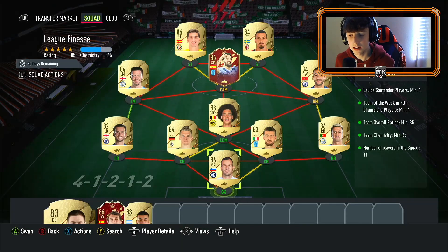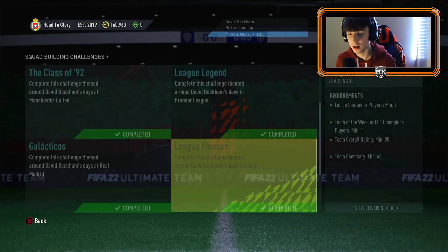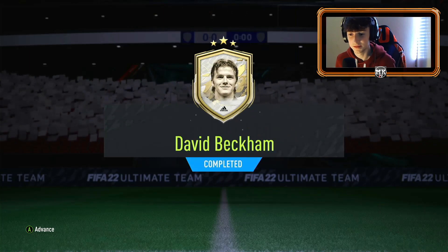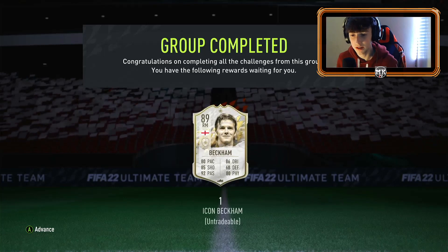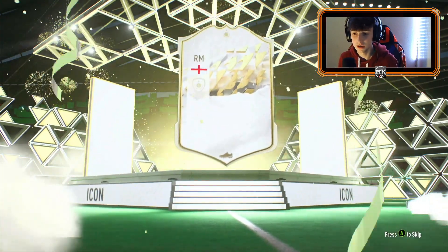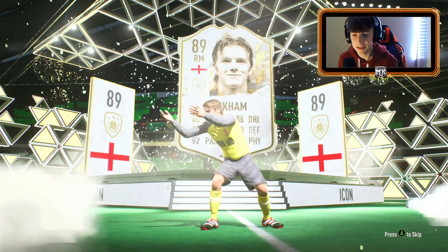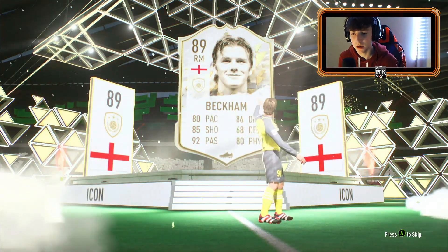Whatever we get out of this tradable pack as well will go towards that — it might be 10k, I might even make profit if we get a walkout or something. We could be making profit while getting one of my favorite players of all time in David Beckham. We do get his 89 card — I believe that's his mid card, could be his baby card, I'm not too certain. He's in the club now — Manchester United club legend, Real Madrid club legend as well, and the first icon on the road to glory and the first icon in my club this year.